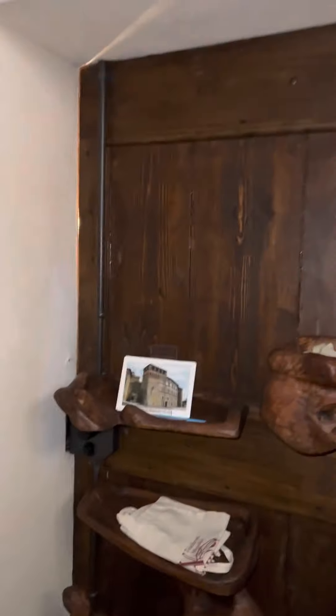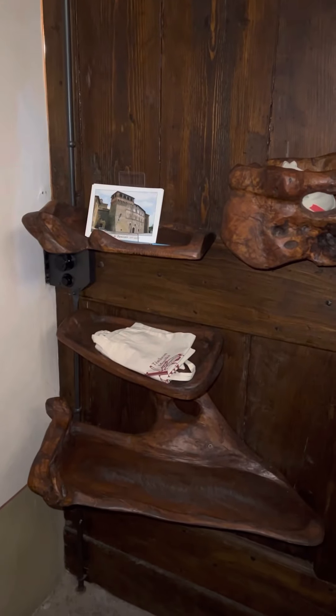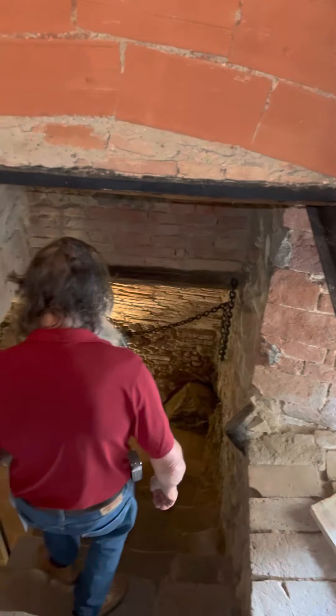To get to the dungeon, here's one of the entrance ways — the exterior — and you have to go through that door. You want to unlock it? I guess I have a simple lock on. That's not good. We're going to follow George down to the dungeon.